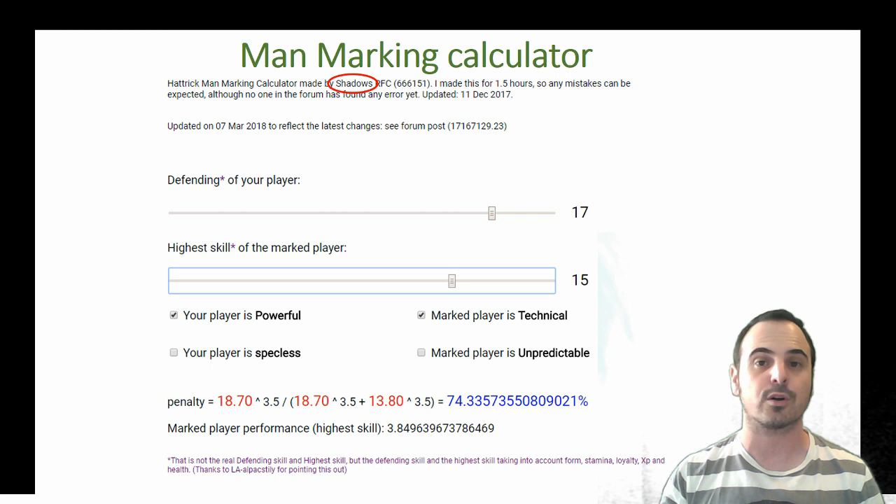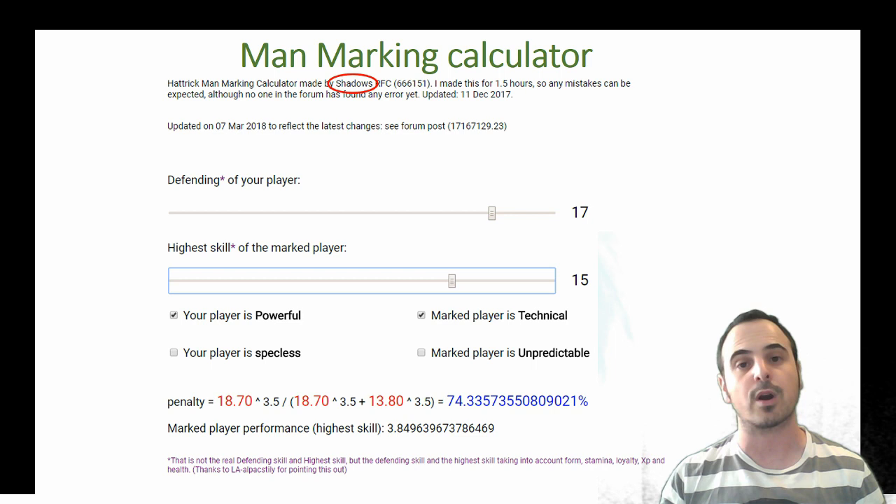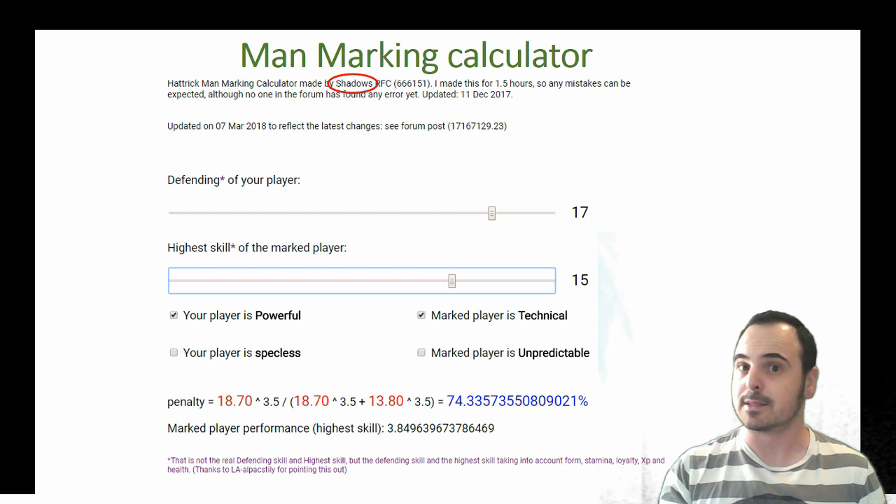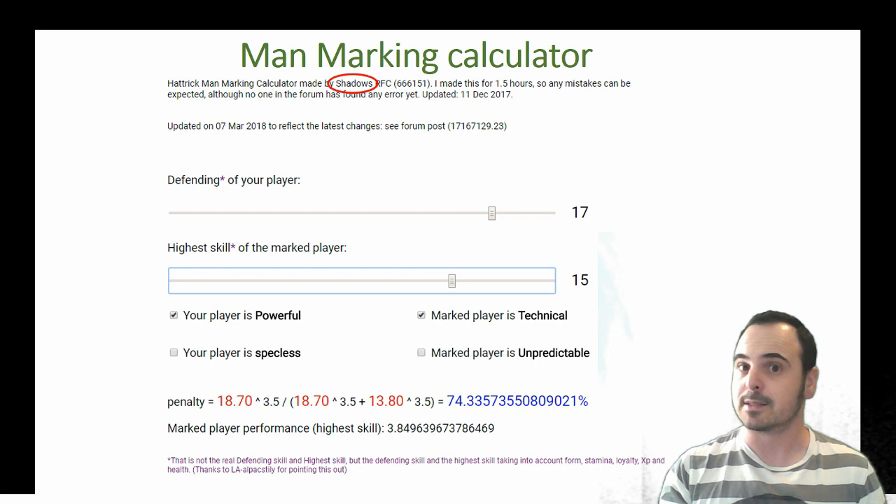You can check the box if your man-marker is powerful or specless, and on the other side if the target is technical or unpredictable. And voila — you will have the penalty on the target. In this particular example we are using a 17-defense man-marker targeting a technical defensive forward, a very well-rounded one with 15 on all his skills.